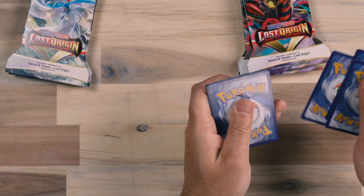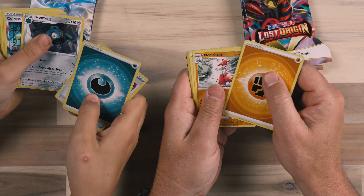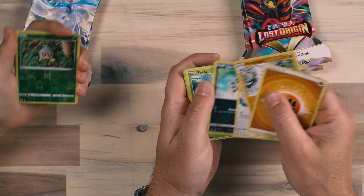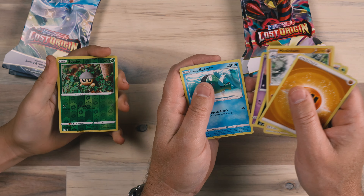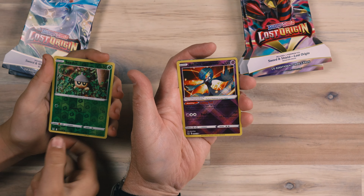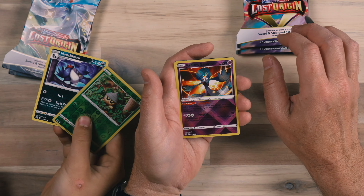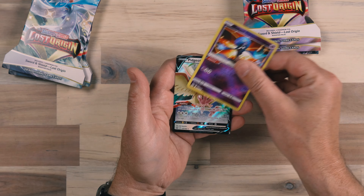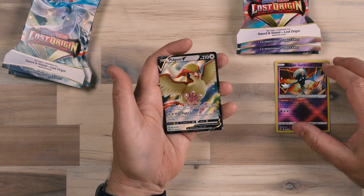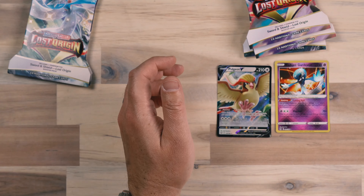All right, we've got energies, Meta Champ, Misfortune Sisters, Porygon. I've got the Spinner Rack, Paras, Inkay, Basculin, Phantom. I've got the Radiant Gardevoir — nice! You've got the C-dot and the Honchkrow. And I've got the Pidgeot V — awesome! I already have one of those, but definitely started out strong with a hit, which is great.